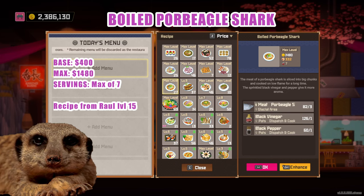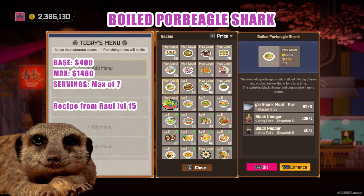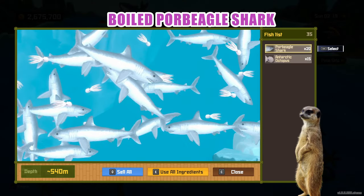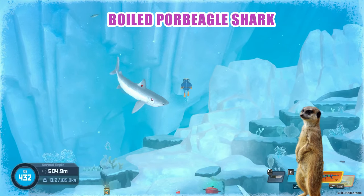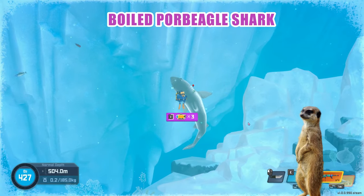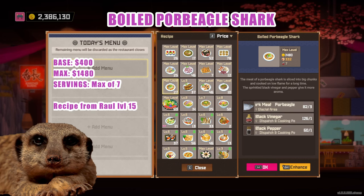Boiled poor beagle shark — this is the best dish to prepare for shark parties, and its recipe is available once you train Raul to level 15. It has a base price of 400 and a max of 1,480, and serves up to 7 dishes. It's a pretty large fish, which means you have to expand your glacial area fish farm for this one. What I like about this dish is that you need it for shark parties, it's easy to catch in the late game, and it gives a lot of meat because it's a big fish, making it super easy to max level. Don't forget to use a drone for more meat. Complete ingredients are poor beagle shark, black vinegar, and black pepper.